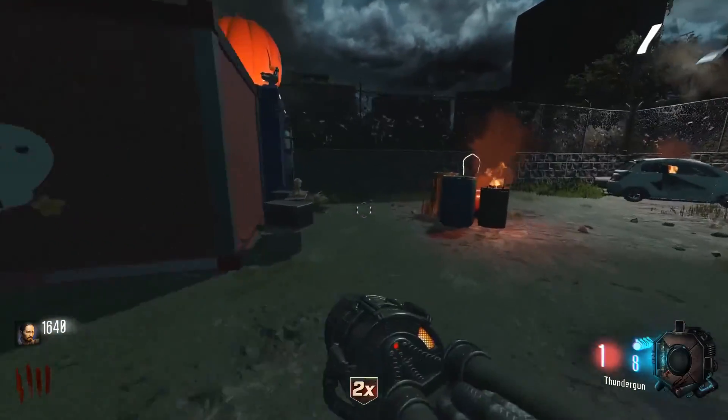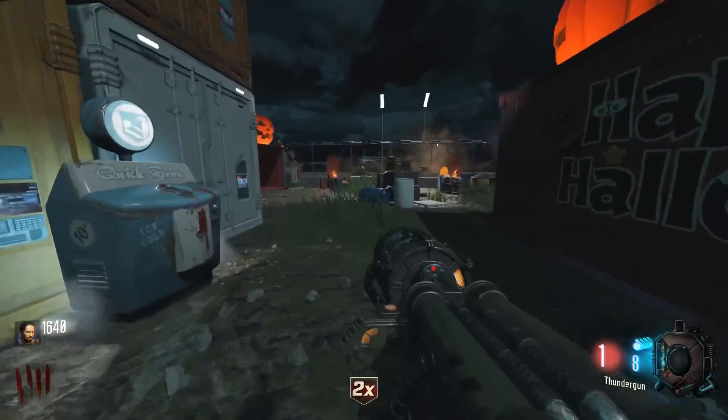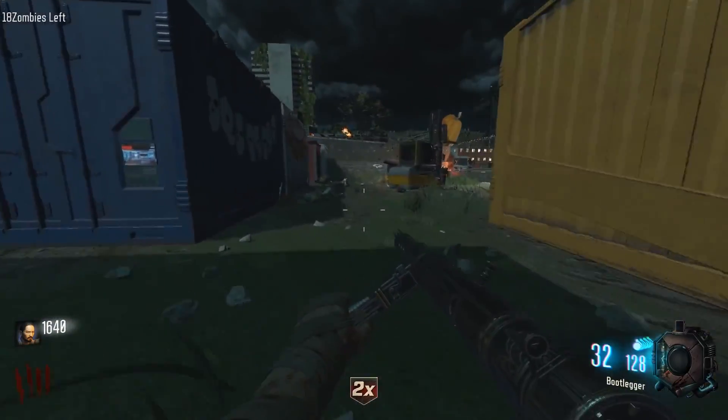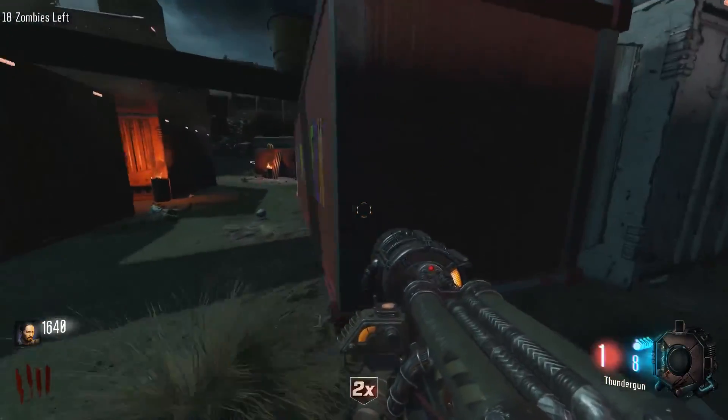It has spooky custom sounds, a zombie counter, 8 perks, soul tanks, a buyable ending, George Romero, no perk limit, no dogs, and a shootable easter egg for a Pack-a-Punched weapon reward.